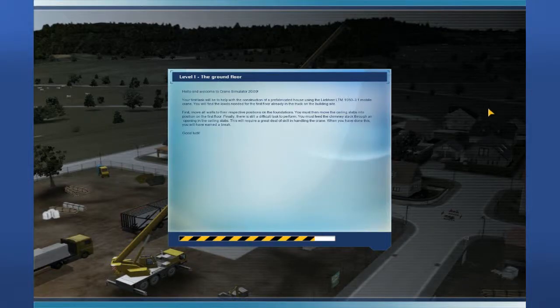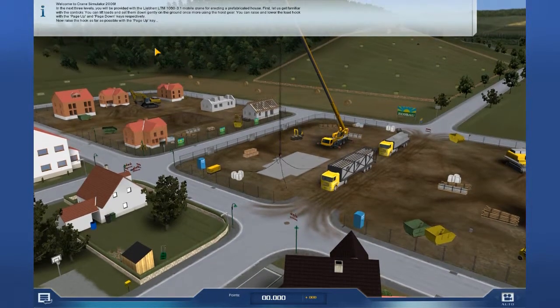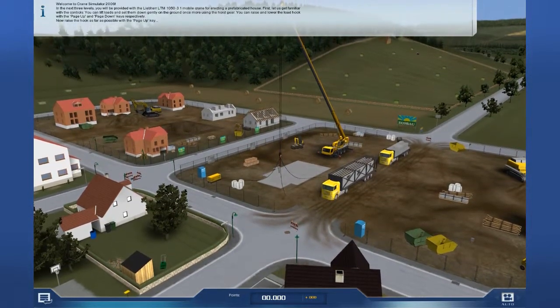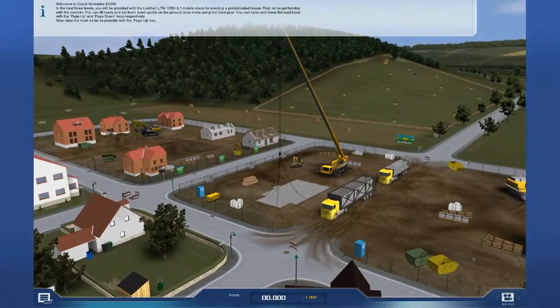Hello and welcome to Crane Simulator 2009. Your first time to be a whole constructor of a thumping house using the thumping mobile crane. You need to find the loads for the first floor on the building site. Okay, screw that. Oh look at that! We've got a... Now raise the hook page up. Oh snap! I've got a crane going on here. And there's a lot of... Am I doing stuff now?